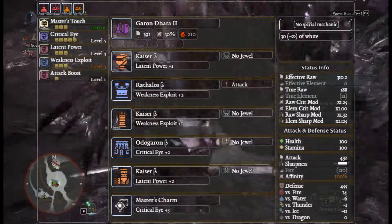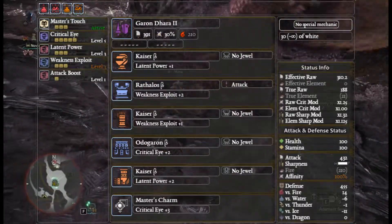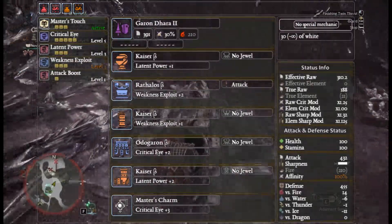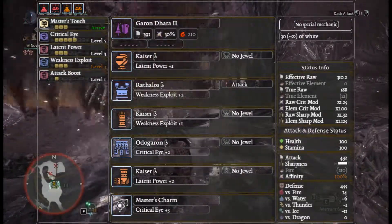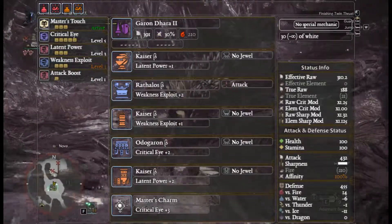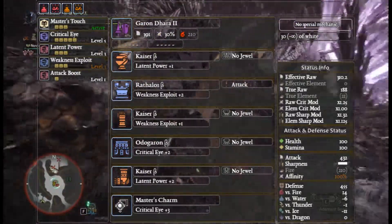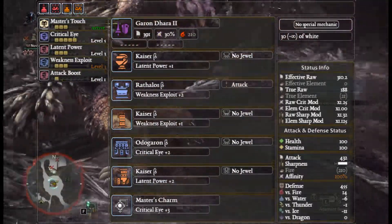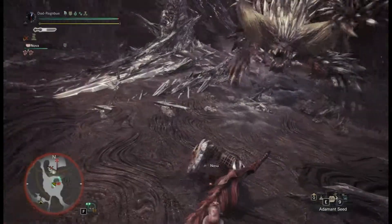Lance has one of the quickest build progressions going. The next step uses three-piece Kaiser - that's from Teostra: Kaiser Beta Helmet, Rathalos Beta Chest, Kaiser Beta Gloves, Odogaron Beta Waist, and Kaiser Beta Boots, along with a Masters Charm 3. This gives you Master's Touch, Critical Eye level 5, Weakness Exploit level 3, and one point of Attack Boost. This build has 100% affinity, so hopefully you'll be making good use of that Master's Touch.